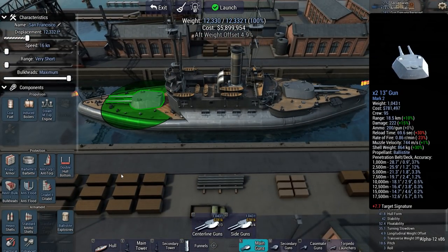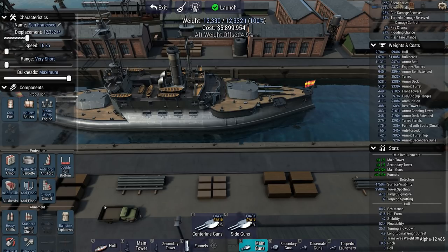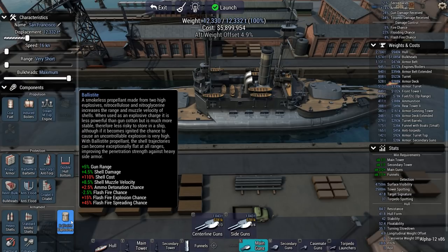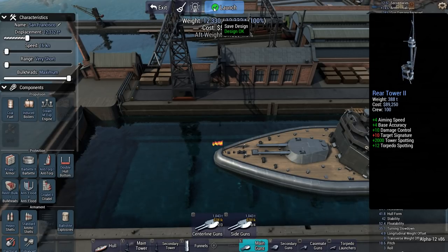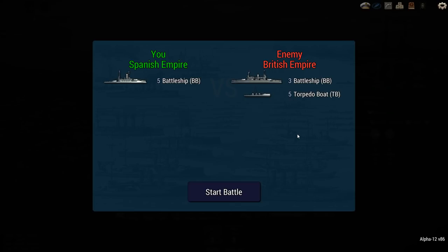This is the San Francisco. Let's see if she's capable of jumping through all the hoops — none of your ships can suffer a flash fire, which is going to be fun with ballastite. Sink all enemy battleships — perfectly doable. Use the smallest hull for your chosen nation — check. Have one of your ships get hit by a torpedo but survive to the end of the battle. And don't lose any of your ships. So let's see what the AI has in store today.